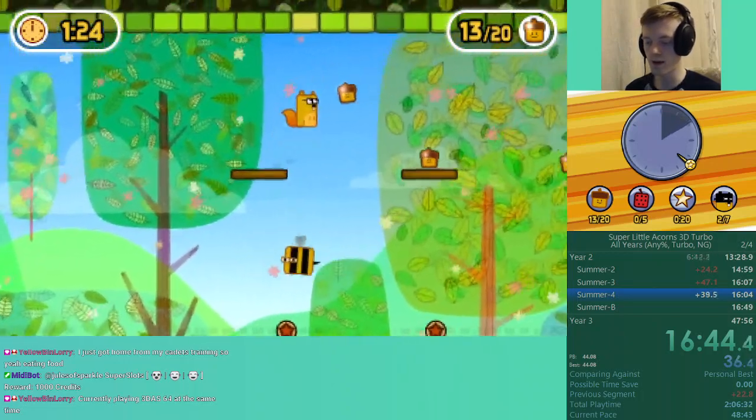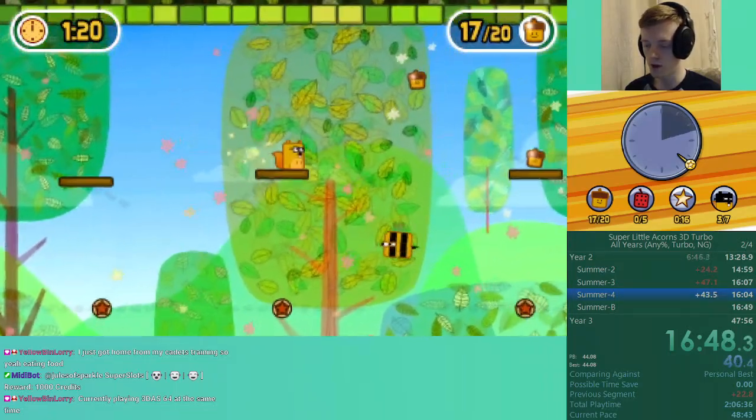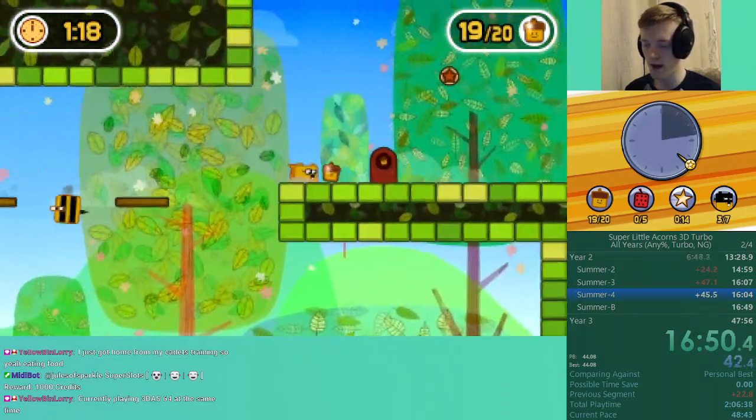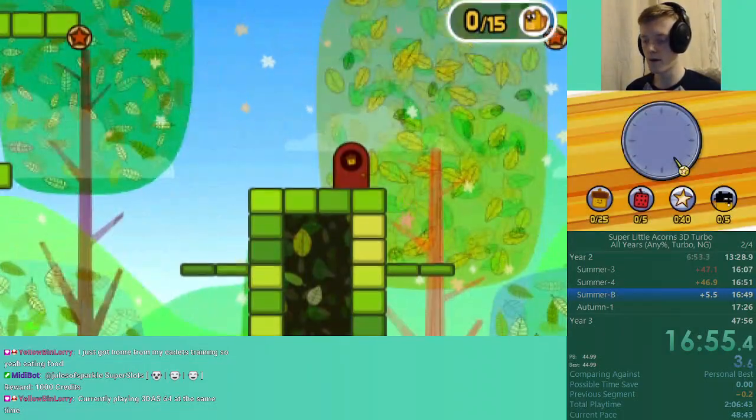The exit is also at the end so we can't come back for these. Trying to make all of these cycles first try — and we can just make that jump, so that's okay. Nice little gold there, and we're on to another baby level.